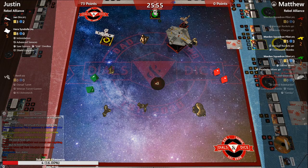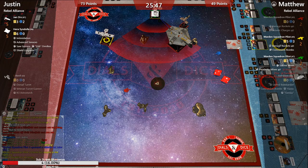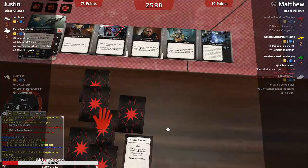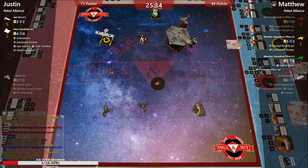Hera is now at half points. Two cards — the only time Hera gets defense dice and gets nothing. Another good roll — hit and crit. Hull Breach on Hera isn't good. She's only got three hull left.